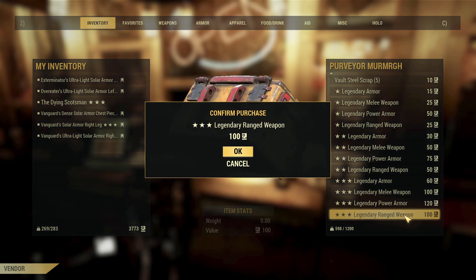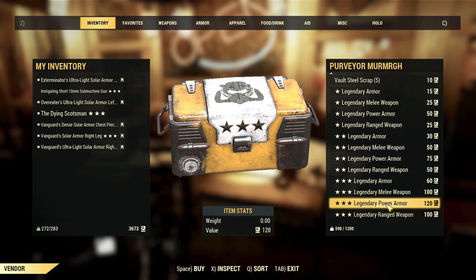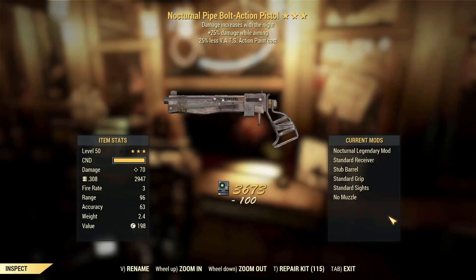I hate them all. Let's get on with it. Instigating short 10 millimeter submachine gun — that's a chance and movement speed. None of those effects work really well in tandem with each other, not gonna lie.